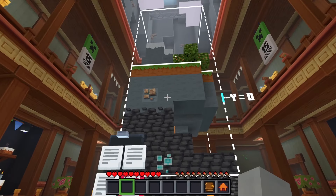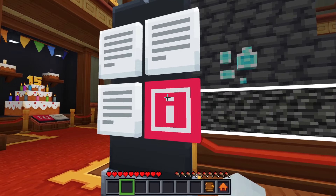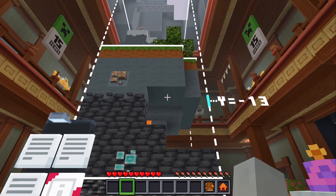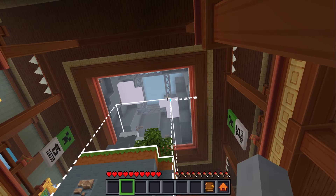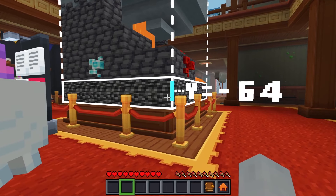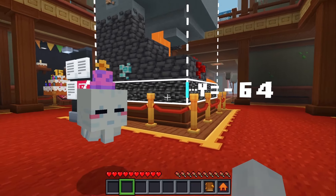The Caves and Cliffs update introduced a new height limit. Previously the world was contained between Y levels 0 to 255; it's now Y levels negative 64 to 320, giving you even more room for exploration in every direction. I didn't even know 320 was the maximum height, and of course I already knew it was in the negatives when the bedrock layer moves.